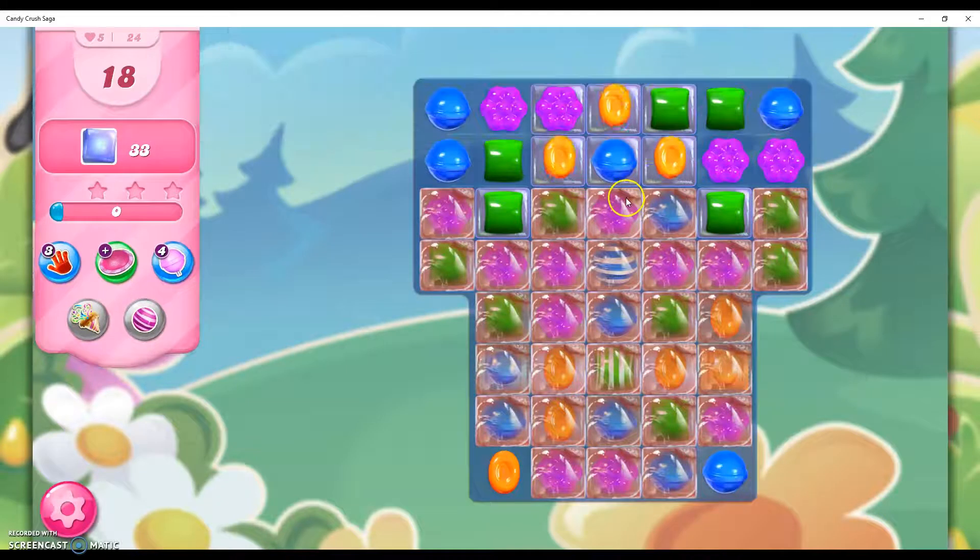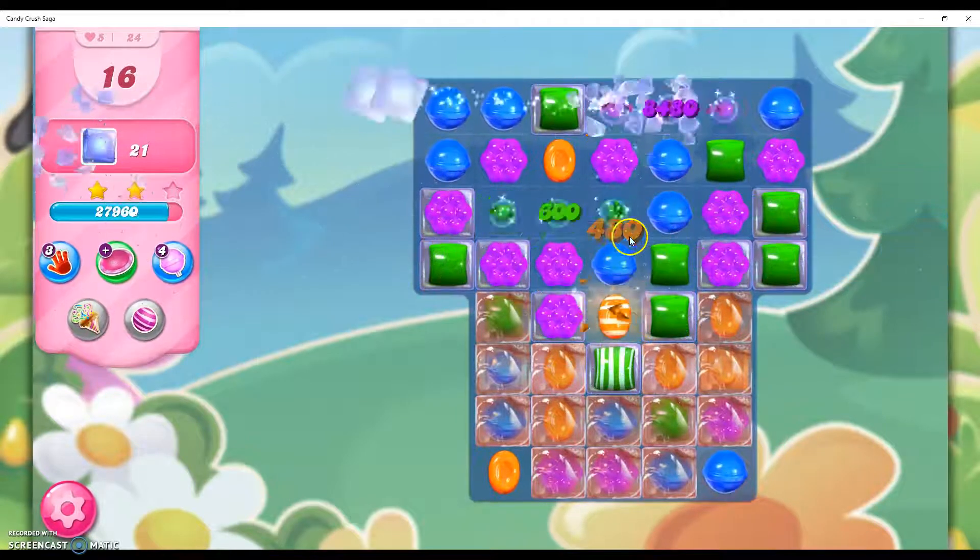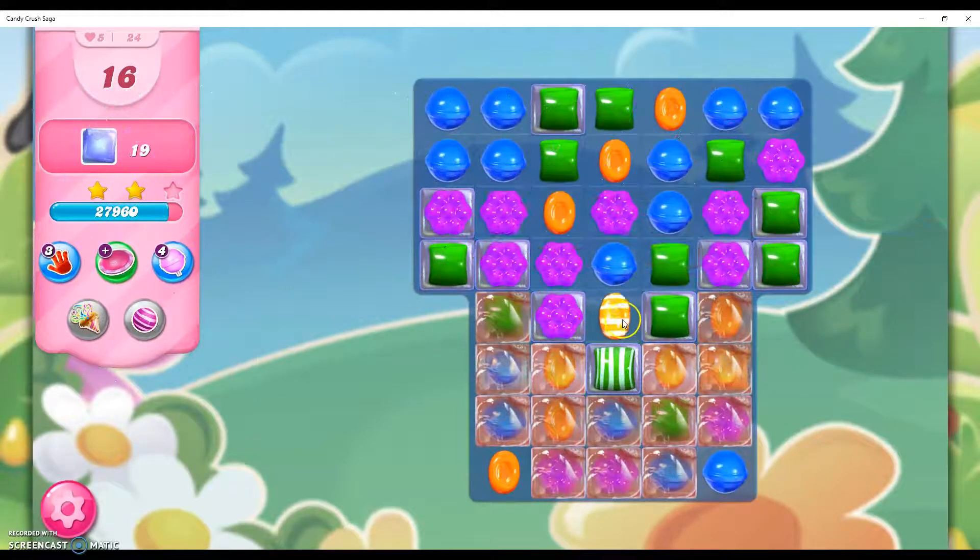Now these candies right here are covered — I don't know what they call it, like licorice or plastic or something — but it looks like they're covered in some sort of material. Oh, it's marmalade! So these are covered candies, but it's easy to remove them. All we have to do is do this and they open right up.